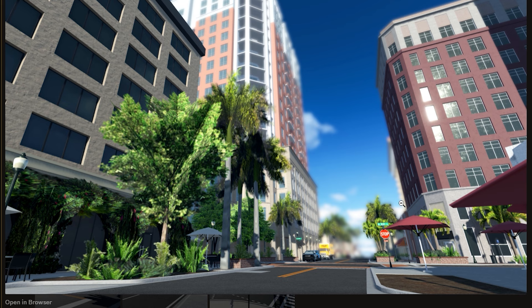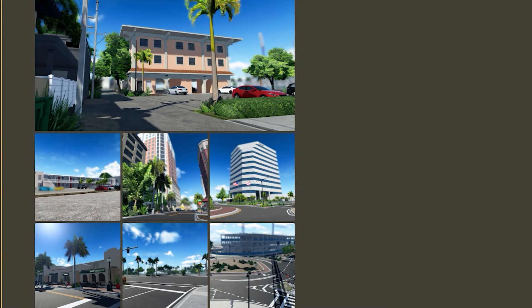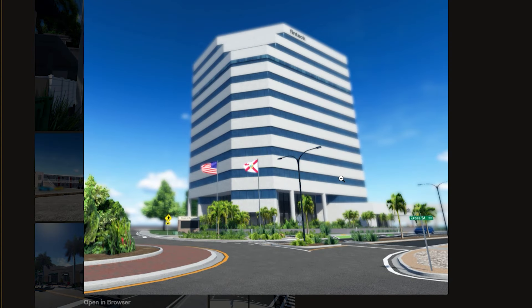We got some more blurred out things in the back, but look at the tree details, the chairs, the stop sign, the umbrellas, the buildings — everything just looks so good. The detail on these buildings is insane. Con is still typing; not sure what's going to be coming soon.